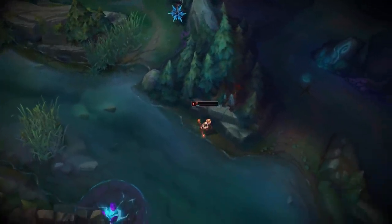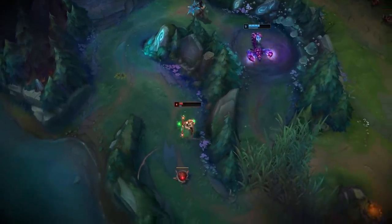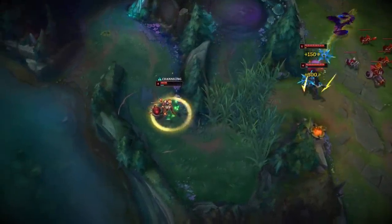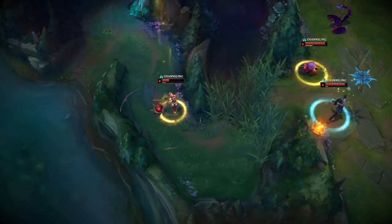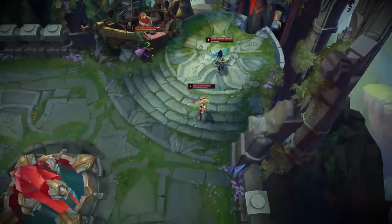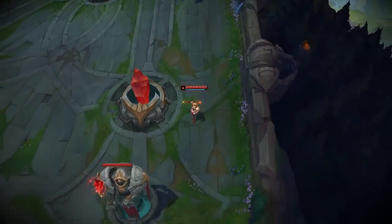Some may chalk this up to Aftershock being OP, and honestly I don't disagree — it's hard to refute that this rune isn't busted. But I do think that pros should open their mind to more possibilities, which is why today I give Lux support the seal of approval. I believe that she is Freelo. Anyway, that's going to do it for today's episode of Freelo or Forfeit. Let me know what you thought in the comments — I read every single comment and I'm always looking for feedback. Make sure you leave a like and subscribe, and let me know who you want to see in the next episode of Freelo or Forfeit. Thanks for watching.